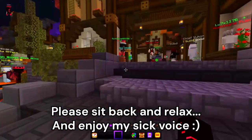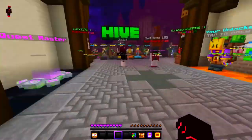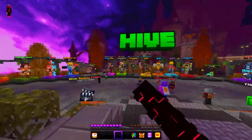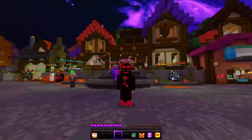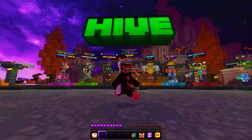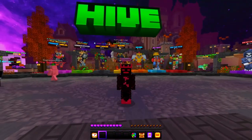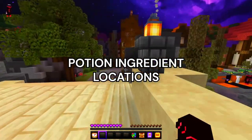In today's video we are going to be playing Hive, and we're going to be showing you all of the ingredient locations you need to find to unlock those rewards. We're also going to go through all of the ghost invasion rewards that you get for reaching level 20, and we're going to be showing you everything the Hive 2024 Halloween has to offer. Let's get right into it.